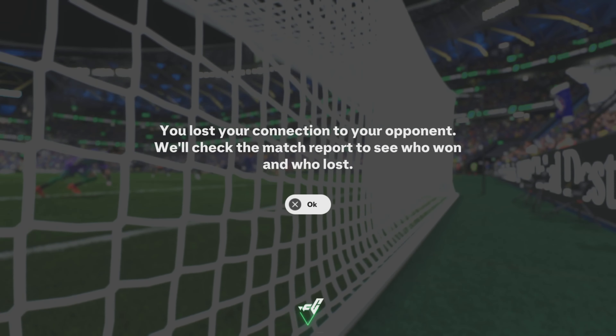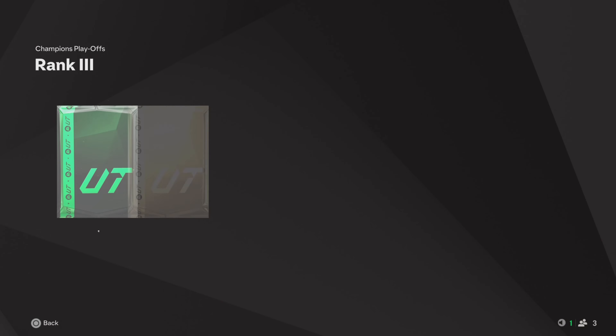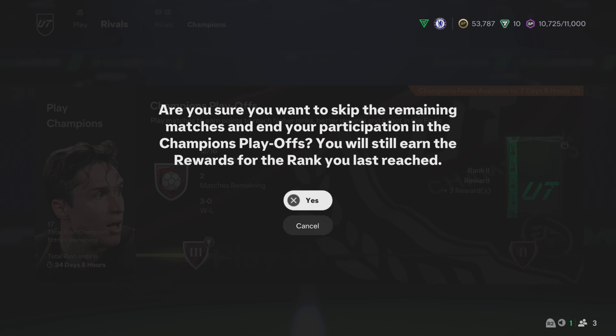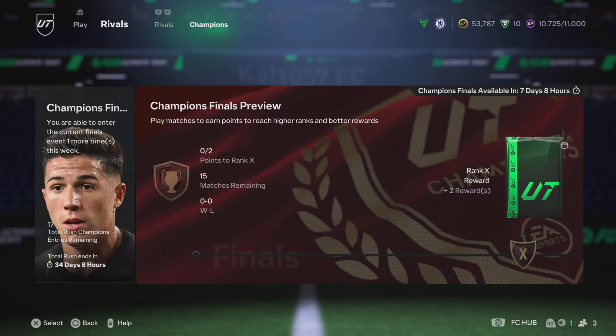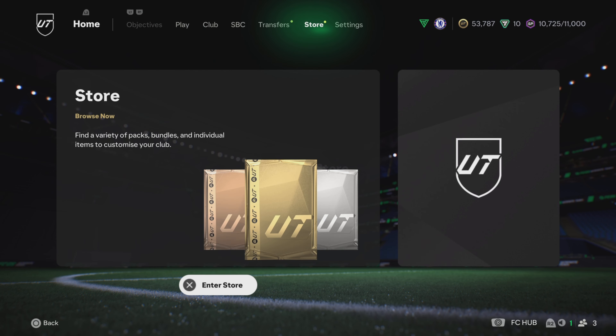And that is 3-0. One goal conceded. I was going to go for 5-0, but it was quite late and I didn't want to play anymore — I was happy with the rewards. I was qualified. So look — as you see, I'm not lying. 3-0. Done. Claimed. Finished. Finito. Red gold player pack. Small prime. We're done. We're laughing.